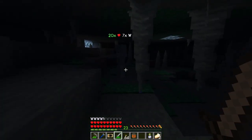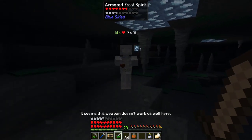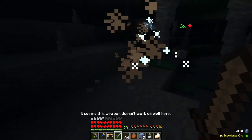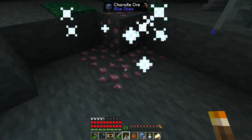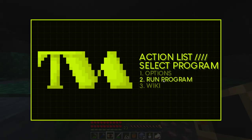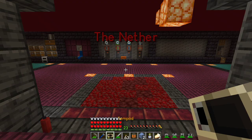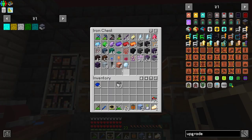Let's go see one of these mobs — oh, it's one of these little ice creatures, a frost spirit. I've got the wrong weapon, so it's gonna take a lot of hits, but we can still kill them. We got some char — this stuff is actually really good. I didn't bring my better pick, so let's head back to home base and get that really quick because char is actually pretty rare.